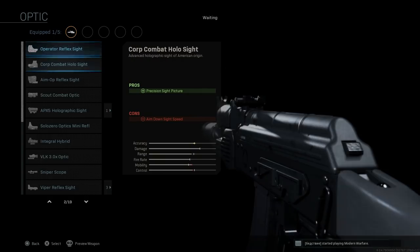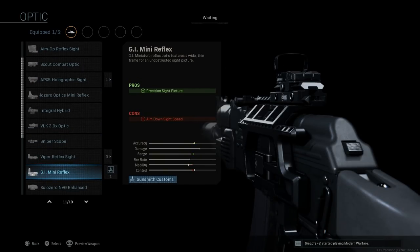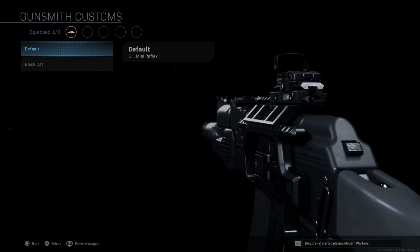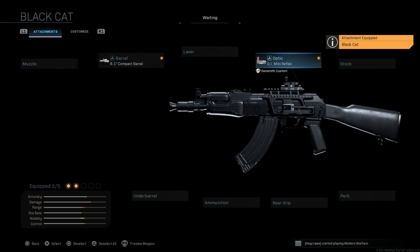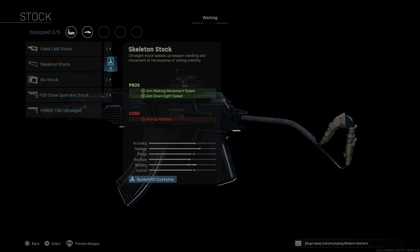We're going to skip on the laser. For the optic, oddly enough we're not going with a Russian optic for this one — we're going with the GI Mini Reflex sight. This gives a precision sight picture, with the con being ADS speed. You can see the difference between the base and the Black Cat, and there's some different writing on the optic there.